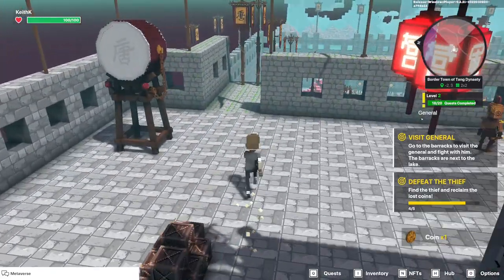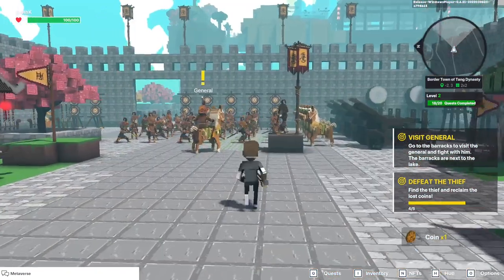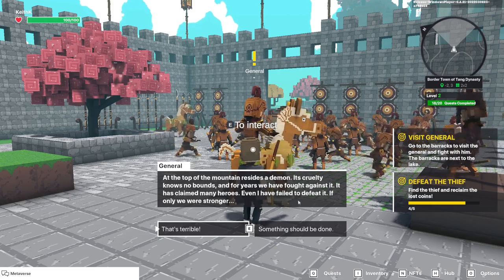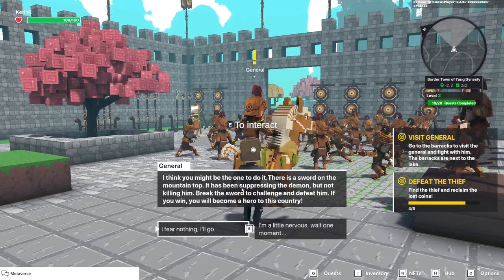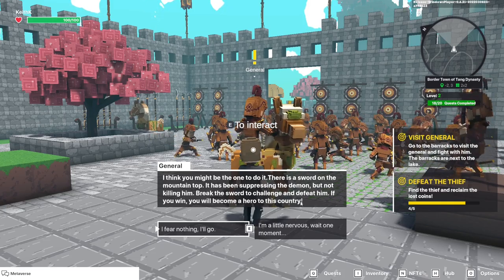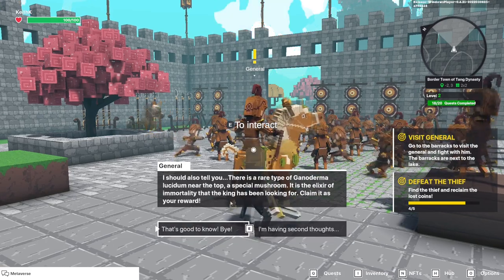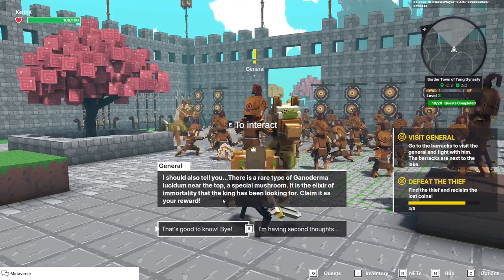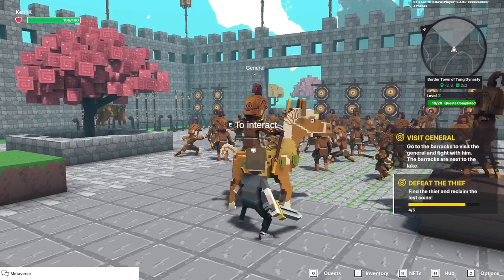We need to talk to the general, who's marked with an exclamation mark. At the top of the mountain there's a demon and something should be done about it — the general thinks we're the one to do it. We have to break the sword to challenge and defeat the demon. There's also a rare type of Ganoderma lucidium mushroom at the top of the mountain which will allow the king to have the elixir of immortality. So let's go take care of it.